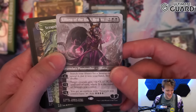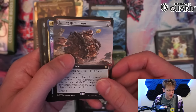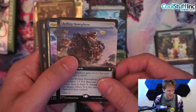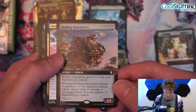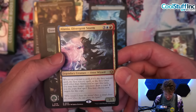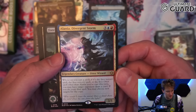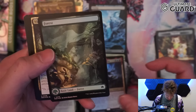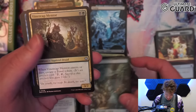Liliana of the Dark Realms — what a squirrely girly. Scrap Shooter, Rolling Hamham Sphere — plus one plus one for each hamster, okay, that's fine. Elenia Divergent Storm is probably the commander I'll end up using, but we'll see. There's another otter — a four mana one that gives all your creatures prowess. There's a good chance that's the commander we're talking about.